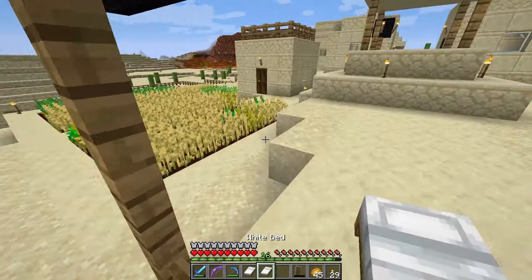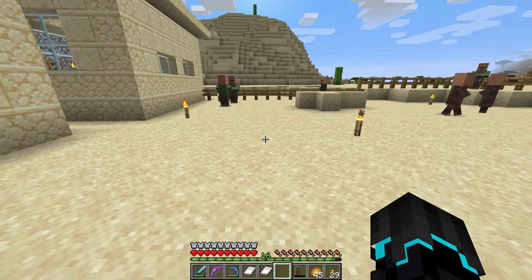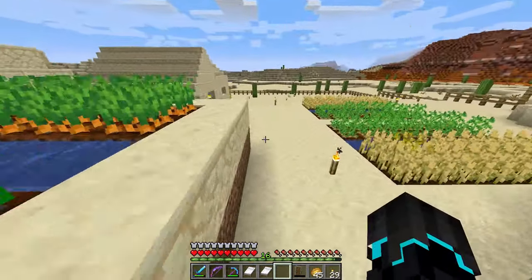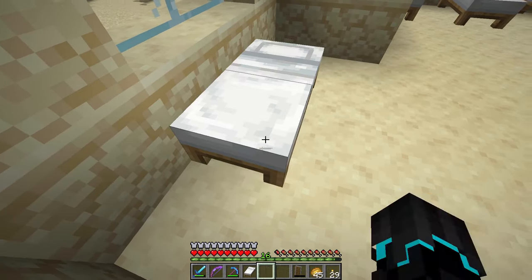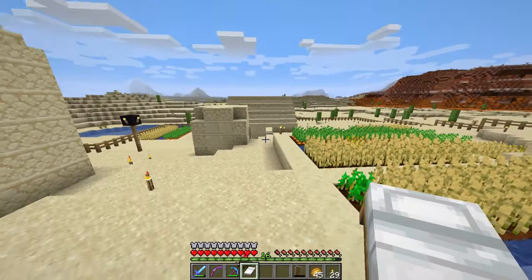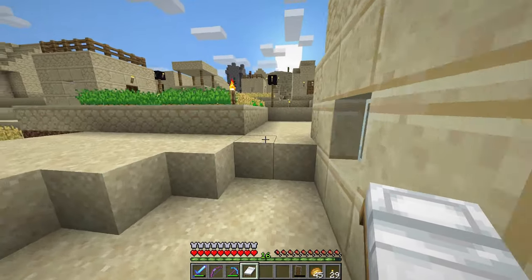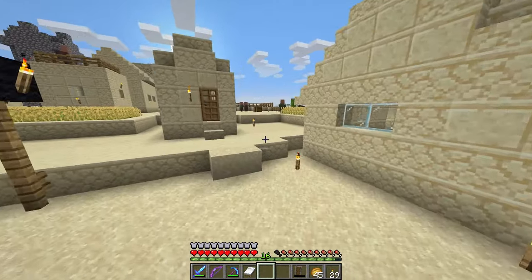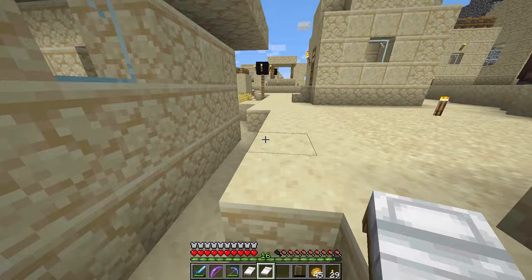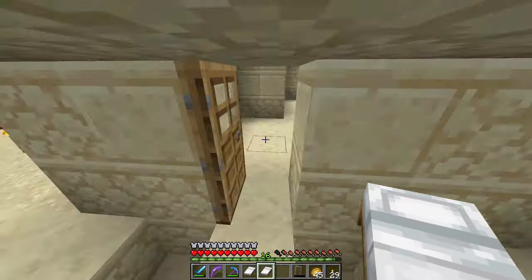I've got two more beds here and I don't know where to place these. So I'm thinking maybe making some smaller houses down here — one against the wall by the window. Let me just place this down here, and hopefully it will turn nighttime soon.